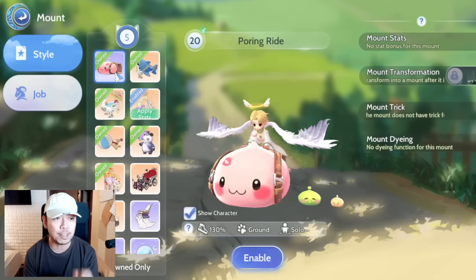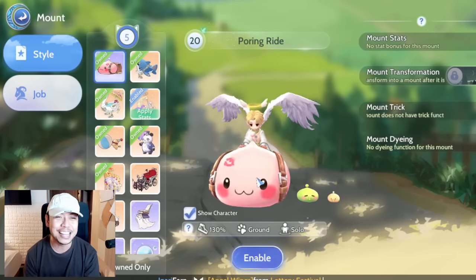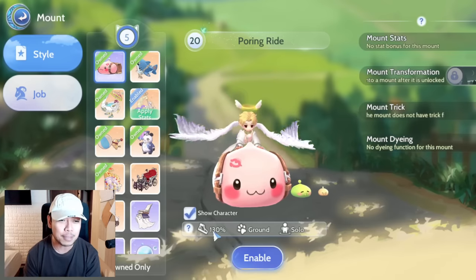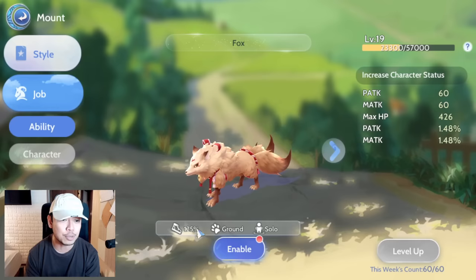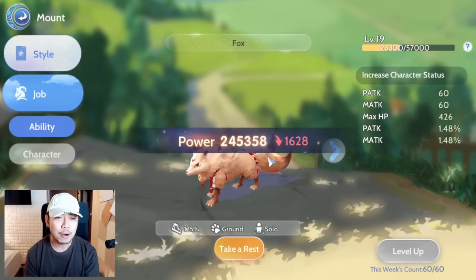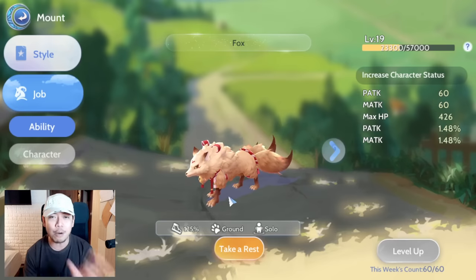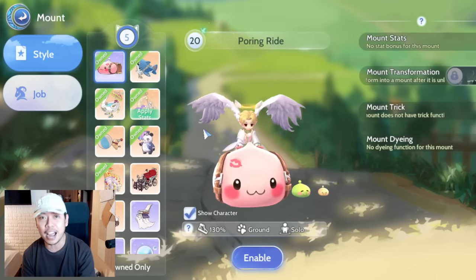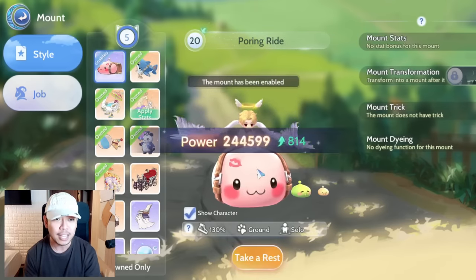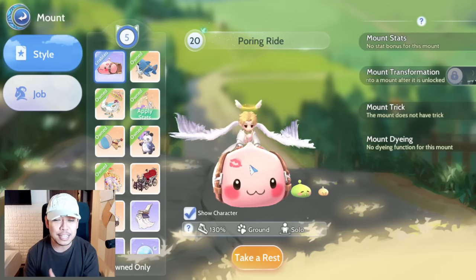Compared with, for example, the first mount you get — the pouring mount — which has 130 percent movement speed. So if you equip this, for example, our divine power will be going up by 1600. That's how high the increase is. And if you only have the pouring ride, it will still increase by around 700 to 800. That is due to the increase in the movement speed. So that is one trick.